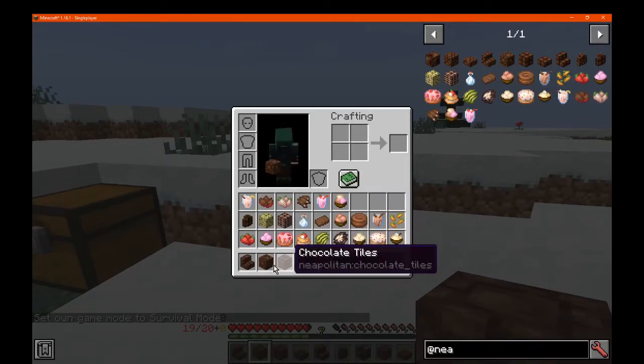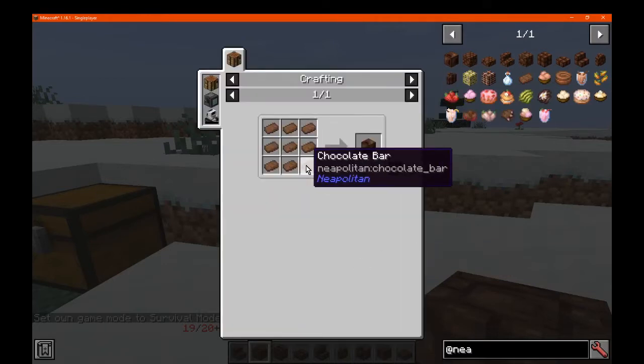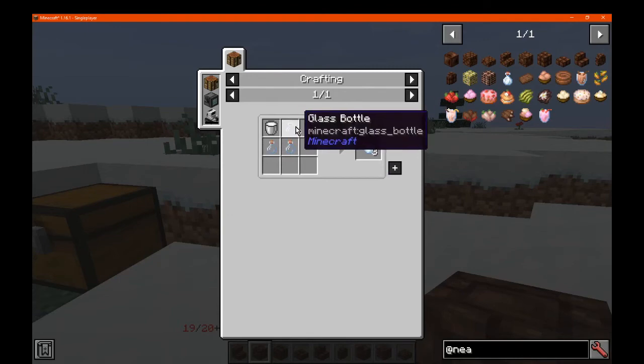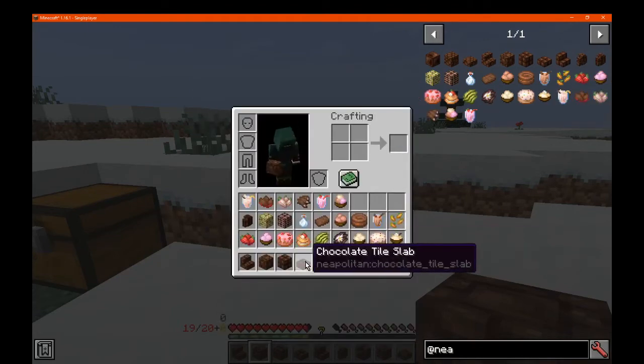So we've got the chocolate block, which is simply chocolate bars, which is simply cocoa bean, sugar, and a milk bottle, which you can make like so, and possibly drink.